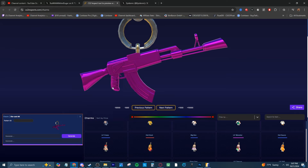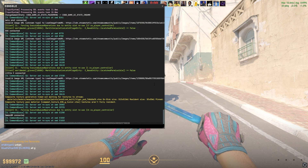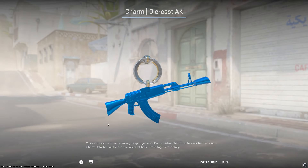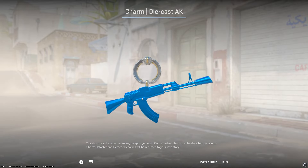For starters, let me actually show you guys charms and how to inspect different pattern IDs in game. This Die Cast AK is a very popular one - we'll do pattern 100,000. The site cs2inspects.com/charms, which I will link at the top of the description, is very helpful because not only does it show you the actual charm before you even have to inspect it in game, but when you click generate it will generate a link. If you just copy it, open up your CSGO or CS2 and paste it in your console, it will show you what the charm actually looks like. Pattern ID 100,000 looks very cool.